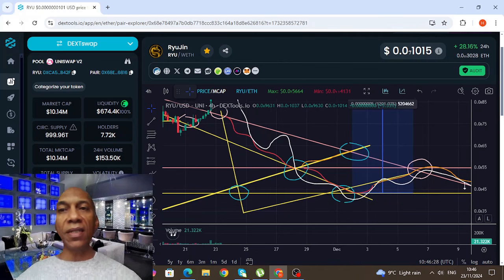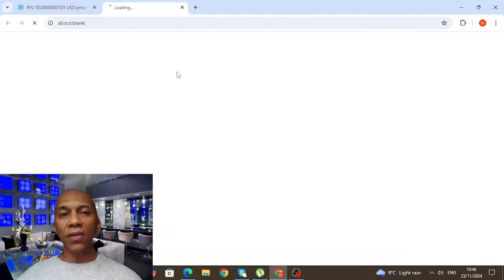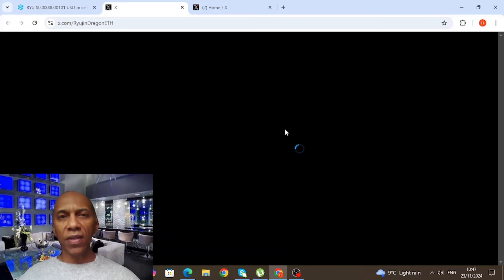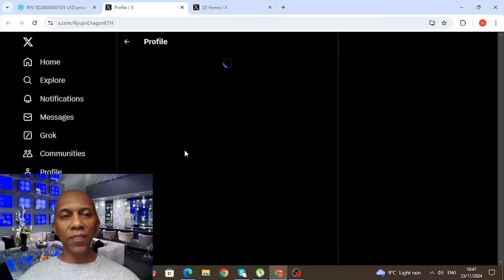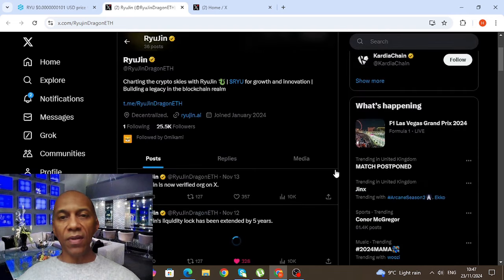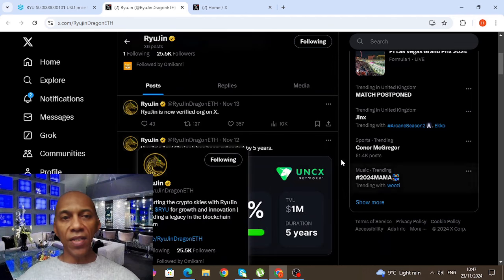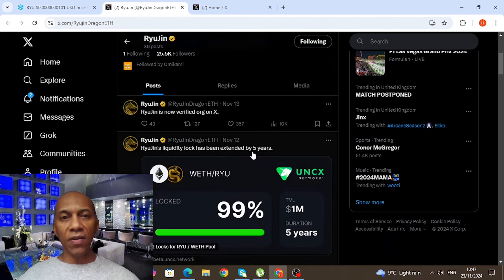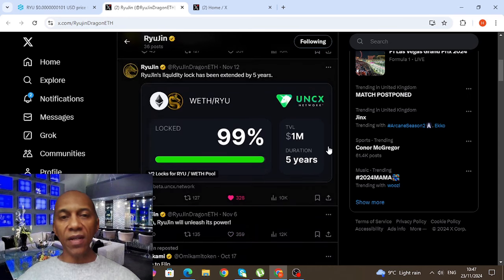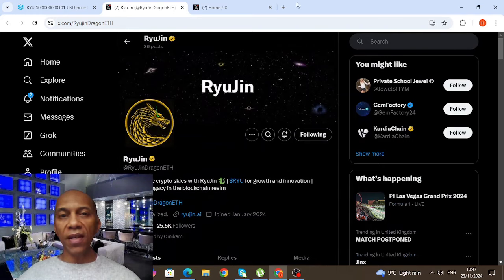I'm still not in Riojin at the moment. I'll just take a quick look at the Twitter for you — we're on 25k holders now. Let's see if there's anything new today. Riojin is now verified on X, and Riojin's liquidity lock has been extended for 5 years — so that's great. Soon Riojin will unleash its power. Nothing really new there, just telling you what's happening with Riojin.